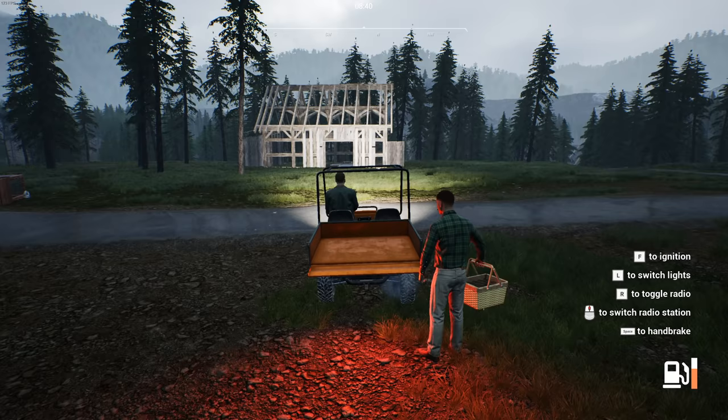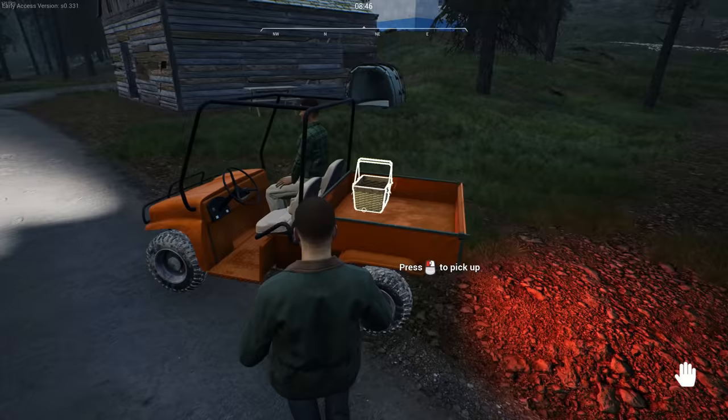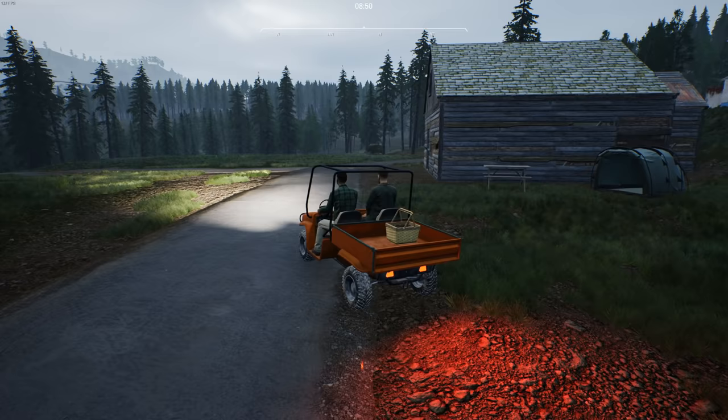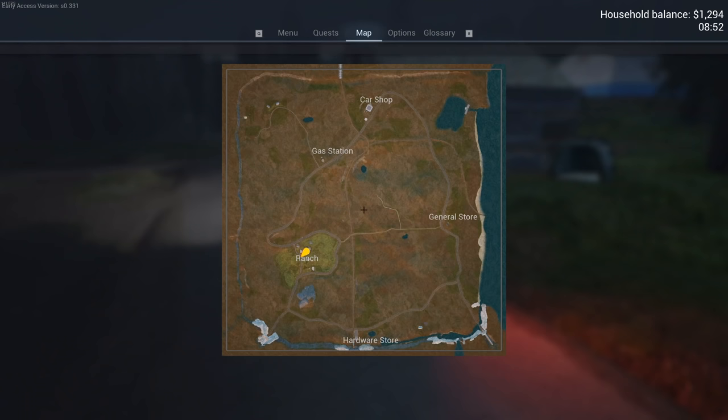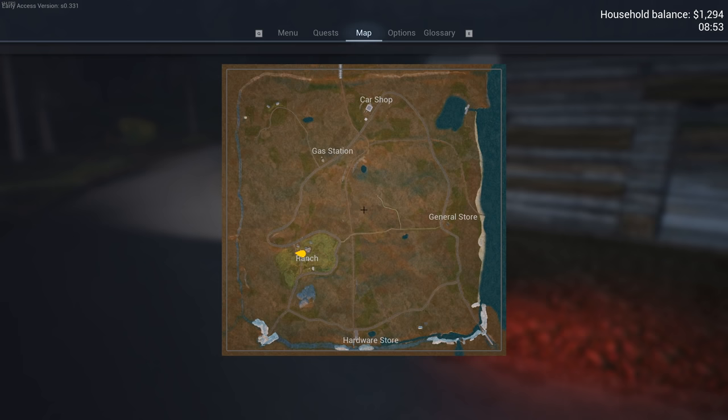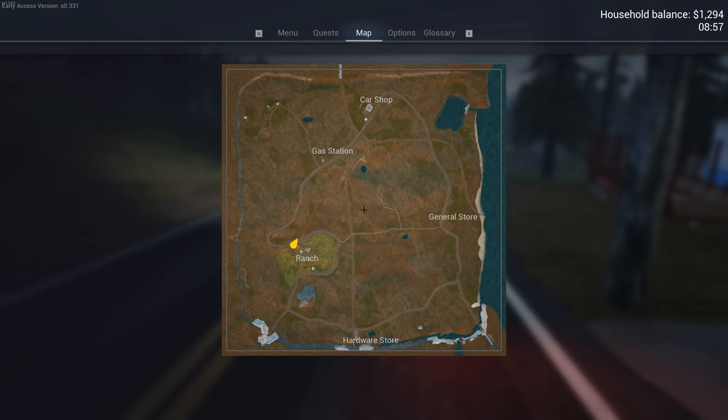Let's see. We're going to put this in like this. Close the tailgate. We good? Right, let's go. Actually no, this time you're driving. There we go, hop on in. Oh there we go, it works this time when I wasn't in first person. Right, so let's go to the general store, see if we can sell the eggs, and then we'll make a trip back to the car shop.